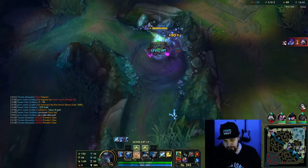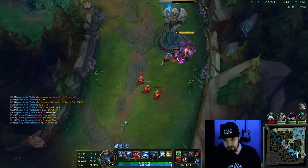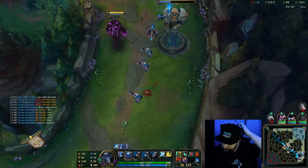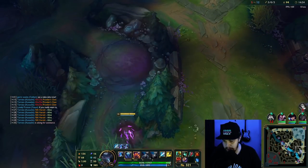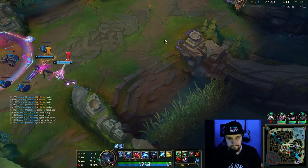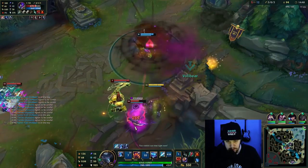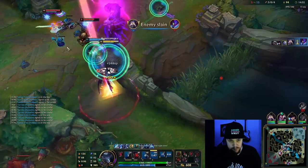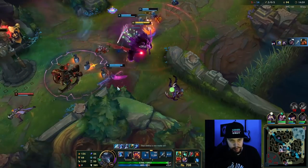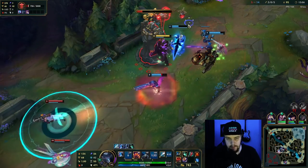I can really easily defend bot lane here so I will. The Rift Herald is kind of useless now because it's past 14 minutes, so I'm not going to prioritize it. I will however go towards mid lane right here. He's one shot — that's good. Going in with the flash Q there to make sure the carry gets stunned. I'm just threatening them to get them off the turret at the moment. We got the turret down — that's good.